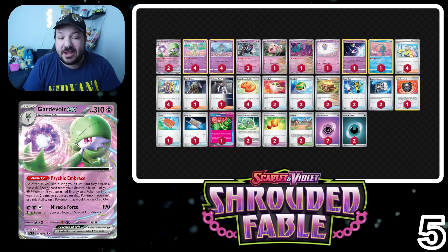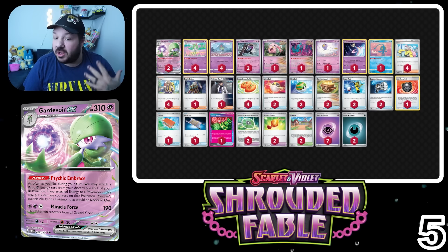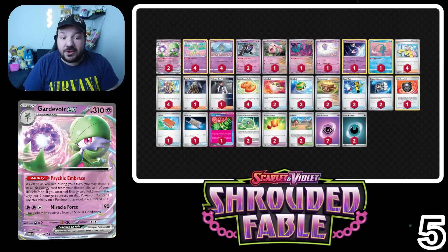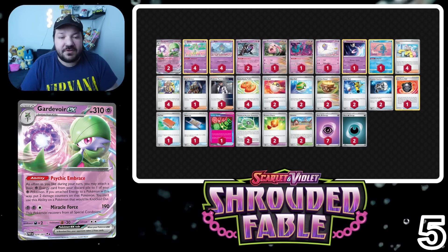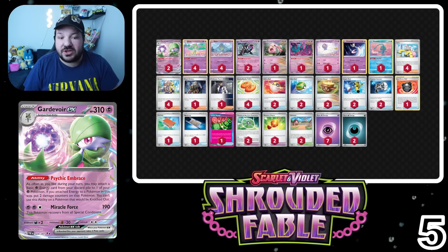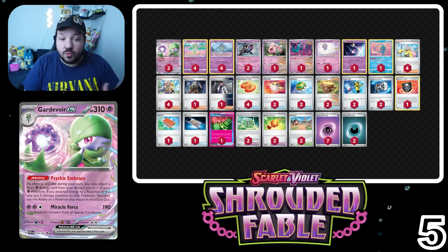At the halfway mark of our list, we have Gardevoir EX at number 5. Similar to Chien-Pao, we didn't really gain too much from the set — just Night Stretcher. That means if Scream Tail, Flutter Mane, Driftloon, or any of these Pokémon get knocked out, we can just bring them back. Need a Darkness Energy or a Gardevoir from the discard? We can get those back too. Since it's searchable by Arven, it gives us an opportunity to grab that card. Gardevoir doesn't necessarily have the greatest matchup spread, but it doesn't have a bad one either.